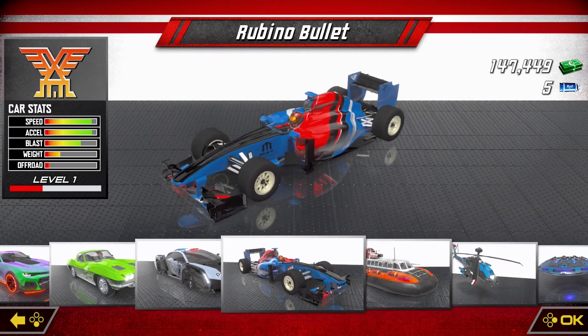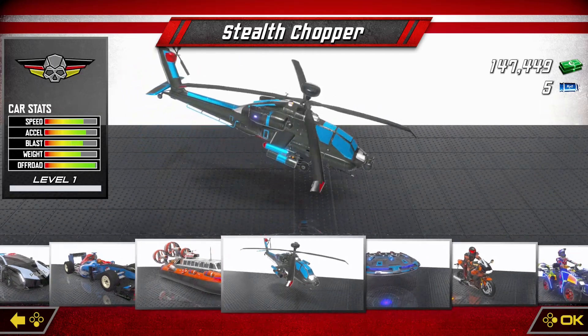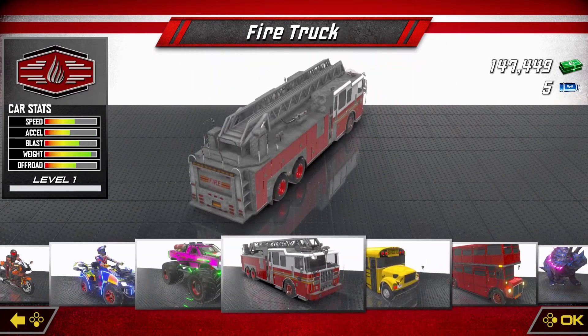Single Race is quite self-explanatory and gives the player the option to race on any track from the Cruising Tour mode with no limits or order. In the main modes, you will need to be on the lookout for three hidden keys in each level, and this along with the cash that you earn from racing is needed to unlock more content in the game.